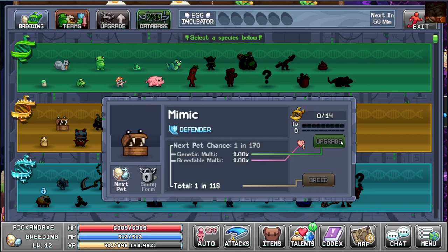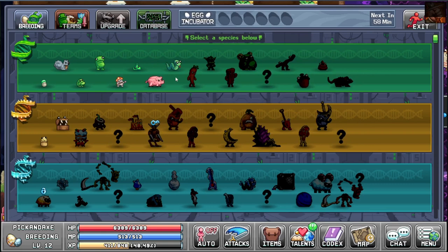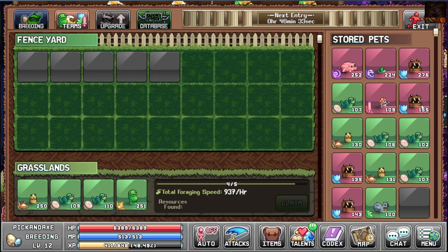The stats of your pets are randomized. You can see here I have 276, 155, 139, 143, 150. I've been trying to get better than this but I think this is pretty damn high — I got lucky here.